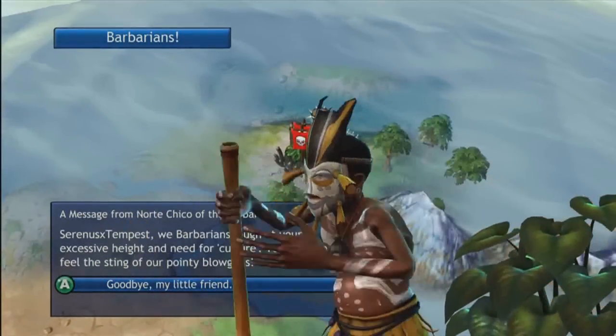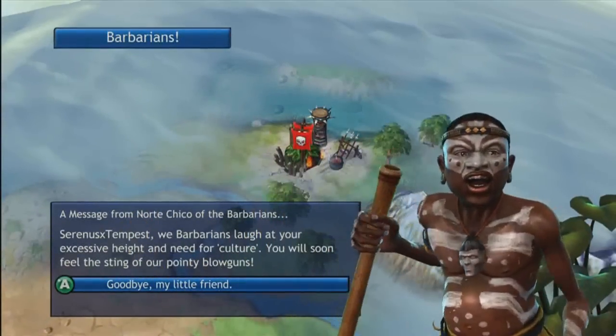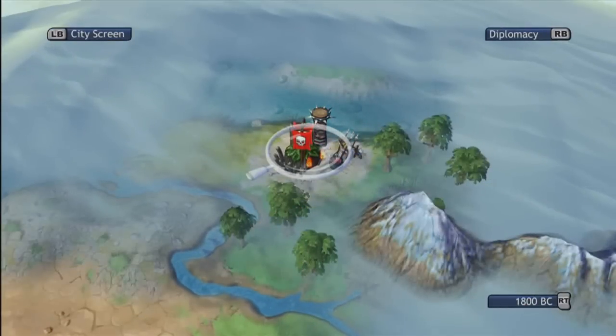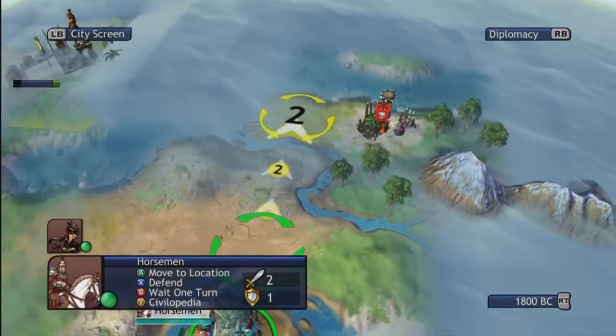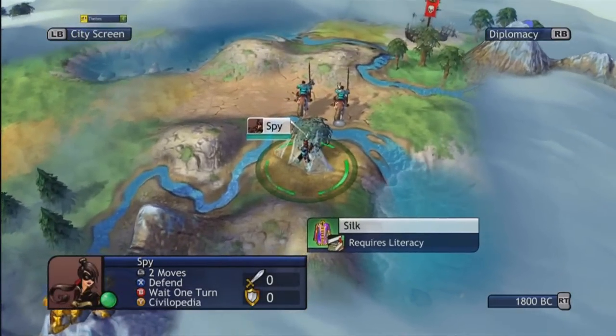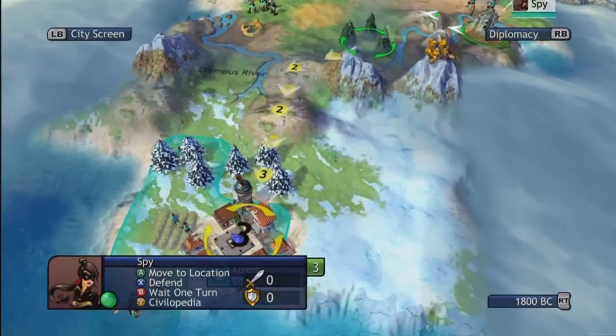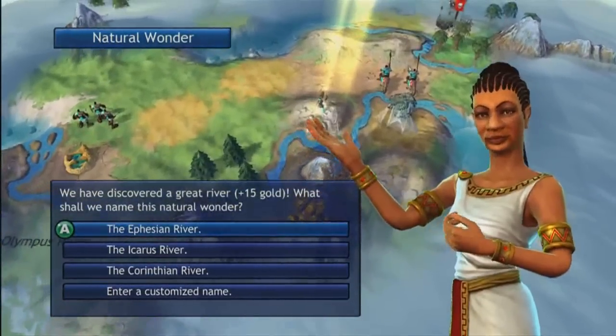Norte Chico — these are the guys that are really easy to kill, they're the worst. I plan on attacking them from that grass patch right next to them, so I'm going to start moving over there. And this spy — I'm just going to move them back to my city so they can defend against enemy spies.